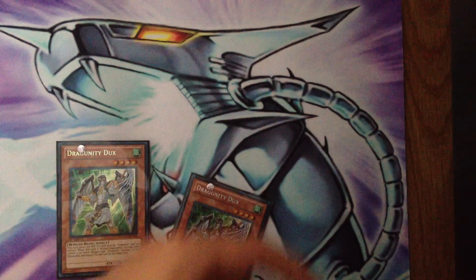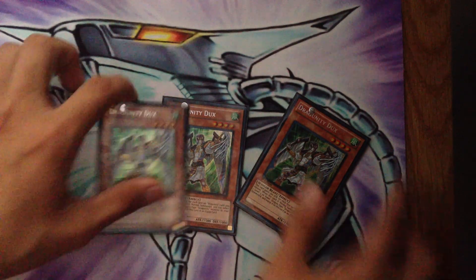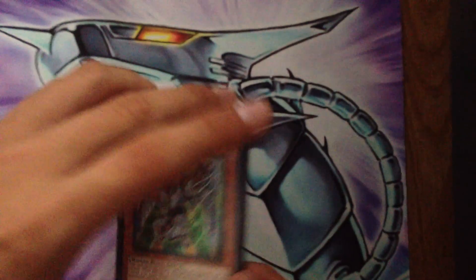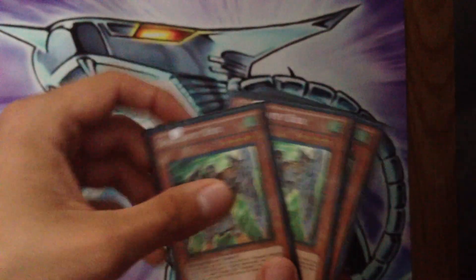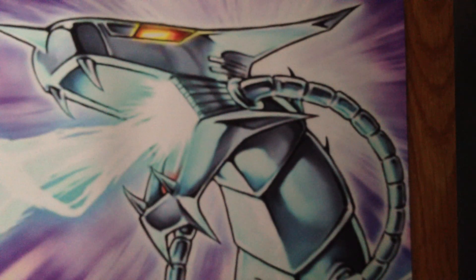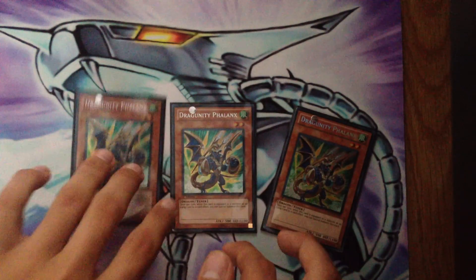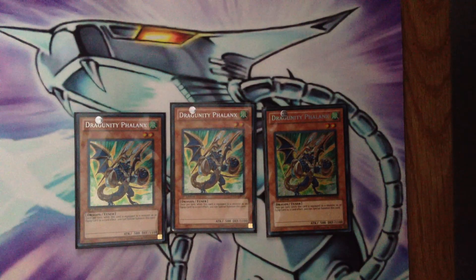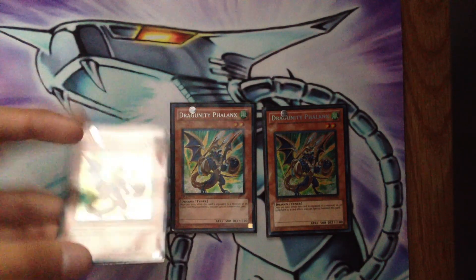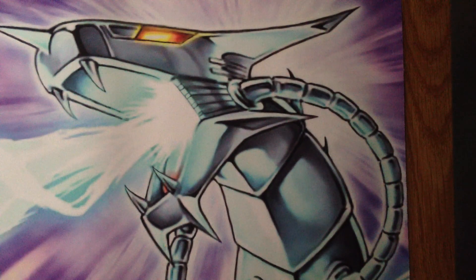Starting off with three Dux — obviously you have to run it, you can't live without it in this deck. If anybody has dual terminal versions of these, contact me, maybe we can make a trade or I can buy one. Then we have three Phalanx — you have to run three. I've seen people run two and I have no idea why, because you need to draw into it sometimes for that Ravine pitch, or for Cards of Consonance. There are so many uses for it, including the synchro-summon. If it gets banished, you need three.